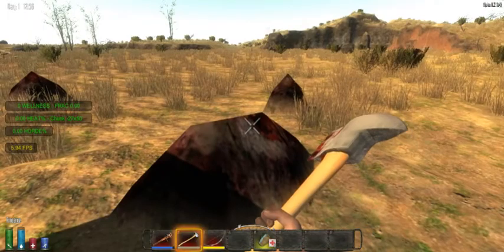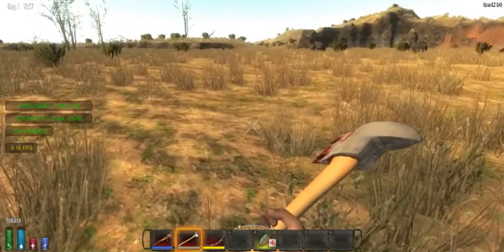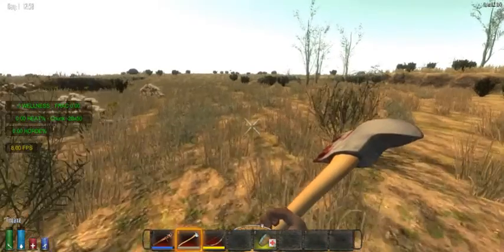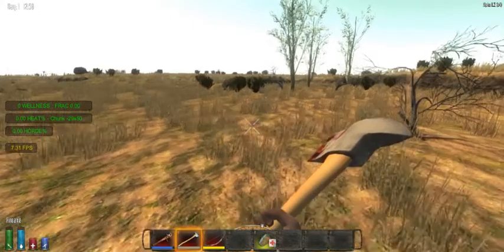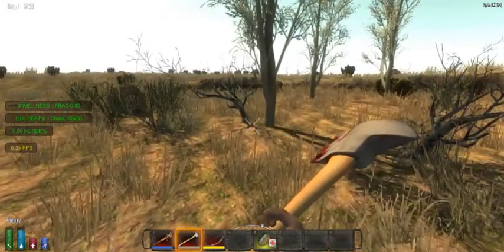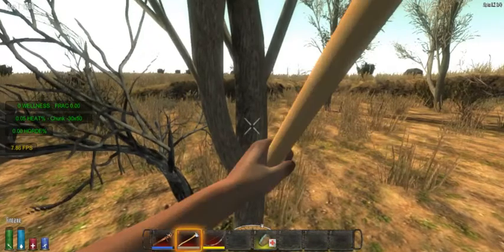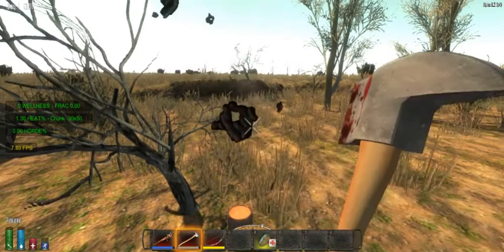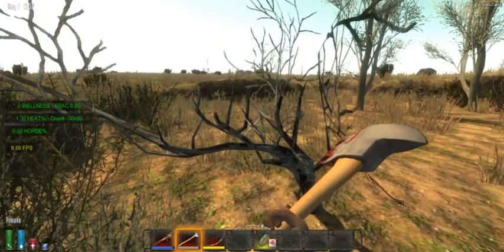I actually like this zone a lot better than where we were, because where we were had zombies every second of every day. This might actually balance things out a little more. Also, we dropped the loot spawn rate down to 75 percent because we don't really need that good of loot right away — we were getting too much really good loot. Hopefully this makes it more of a challenge and less of an instantly OP mode.